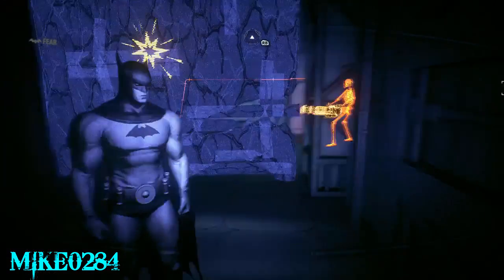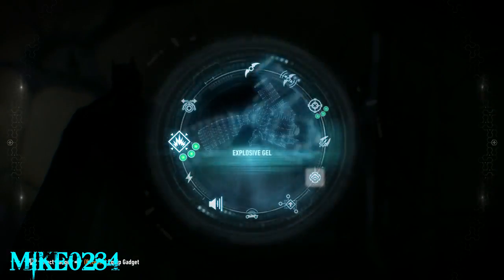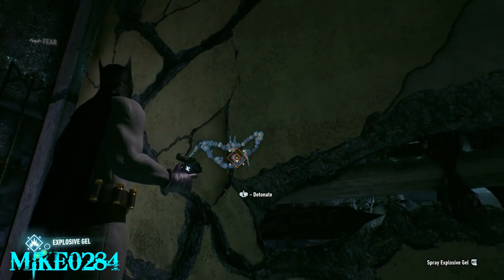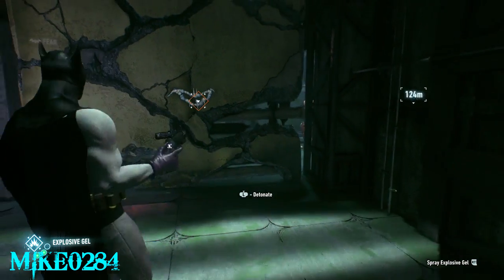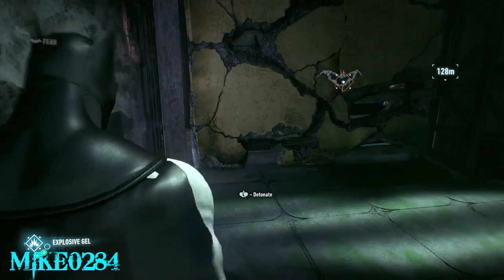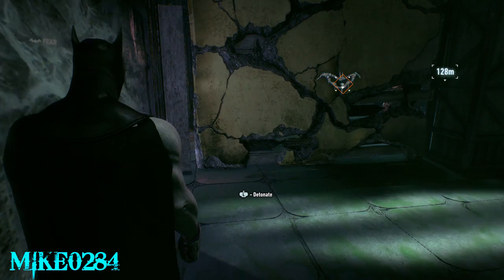When you get in here and you need to put the explosive gel, you want to put it almost at the very right side of it. Otherwise it's not close enough to damage the guy.